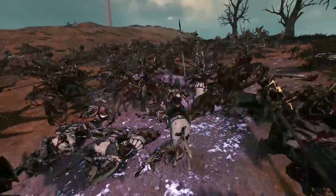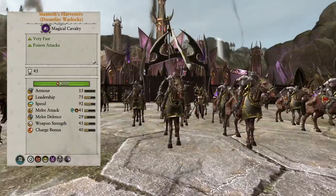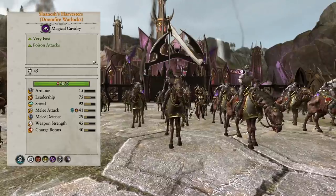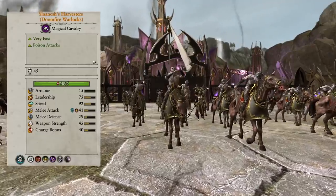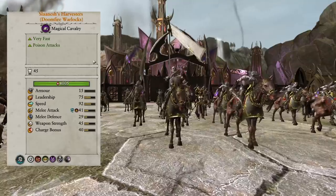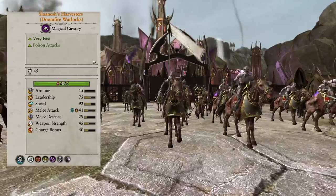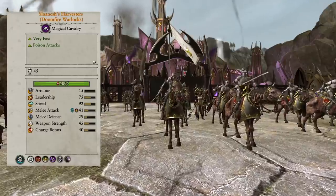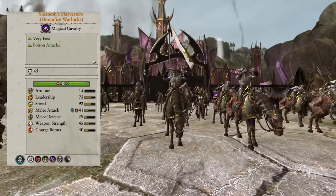On top of that, these guys also have Soul Stealer — a lesser version, but Soul Stealer is one of the best abilities in the game. It heals, it does damage, it's just very cost effective. Single-handedly, these guys can win major engagements — Word of Pain, Soul Stealer, then engage. And if that wasn't enough, they also apply poison and have good combat stats: 45 weapon strength, decent charge bonus, and they're very fast, so they can be used as a harass unit. Take the big cav engagement, use Word of Pain and Soul Stealer, then peel off, get around the back of the defensive formation, and get into the gun line. A little squishy at 4,000 HP, but poison plus amazing debuffs from Word of Pain and Soul Stealer make them a really, really good unit. Ever since their release in the Crone Hellebron / Alarielle DLC, they've been a huge game-changing unit for the Dark Elves.